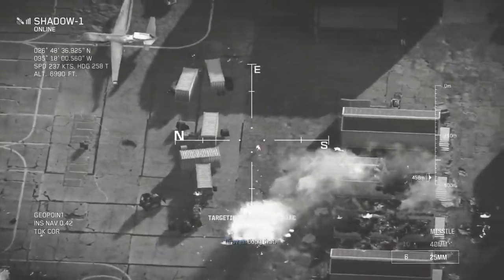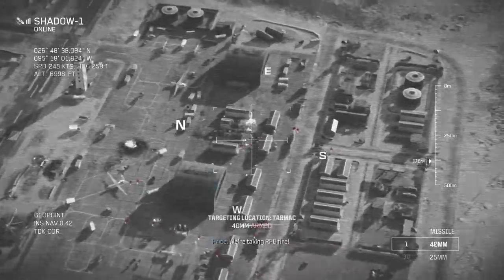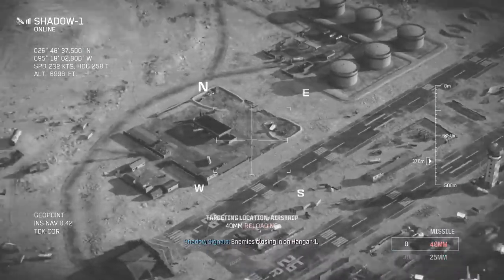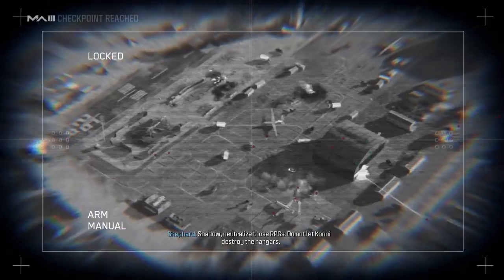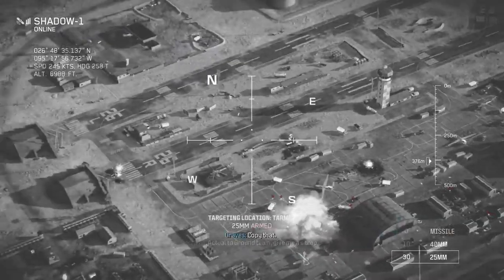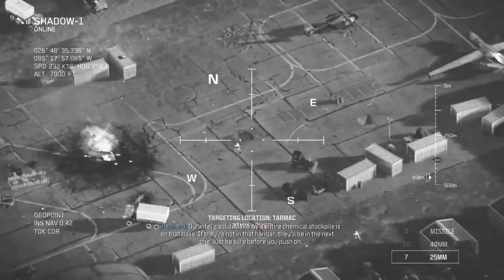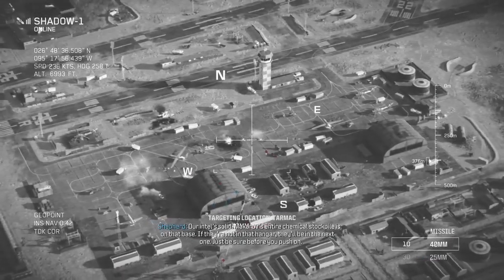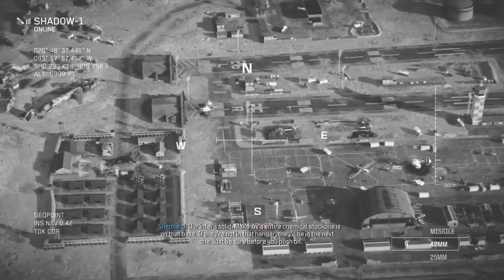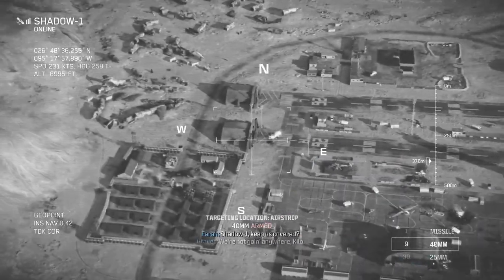All engines looking into tower — start floor one. Enemies closing in on hangar one. Shadow, neutralize those RPGs. Do not let enemy destroy the hangars. Check fire! Copy that. Actual to ground team — give me a sit rep. Hangar one is a dry hole, actual. No chemicals. Our intel's solid — Makarov's entire chemical stockpile is on that base. If they're not in that hangar, they'll be in the next one. Just be sure before you push on. Copy. We'll keep searching the hangar. Shadow One, keep us covered. We're not going anywhere.